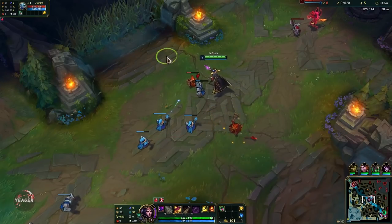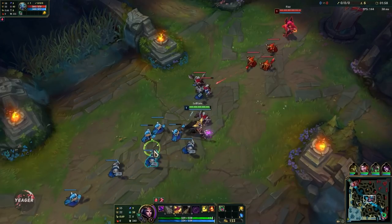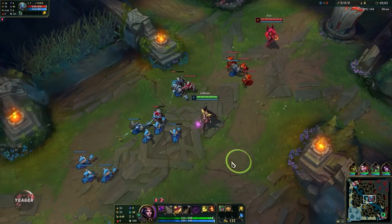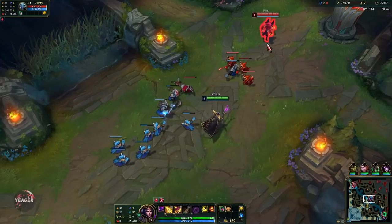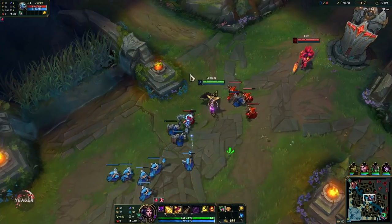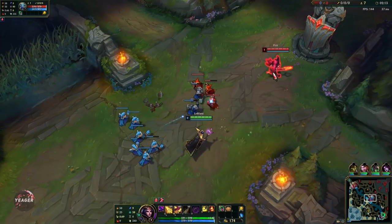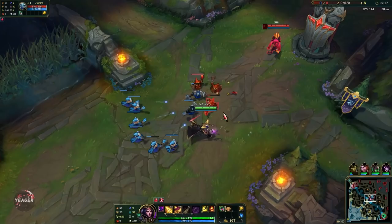I like to set up a slow push into the tower and then crash the entire wave so I can freely poke the enemy under their own tower. Normally you walk up, auto attack, press W, then auto attack again for a free extra queued proc. But since it's a Fizz and he most likely started his E, that's why I'm not just spamming it off cooldown.